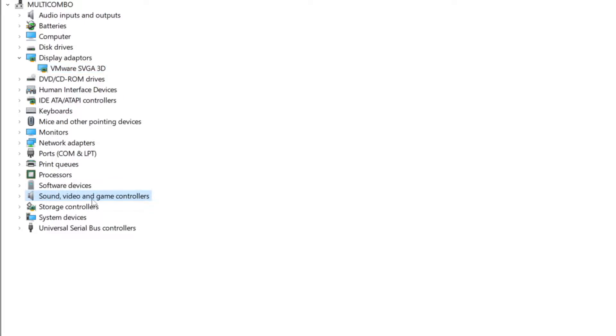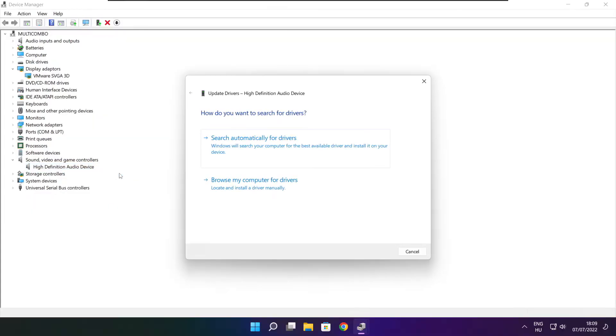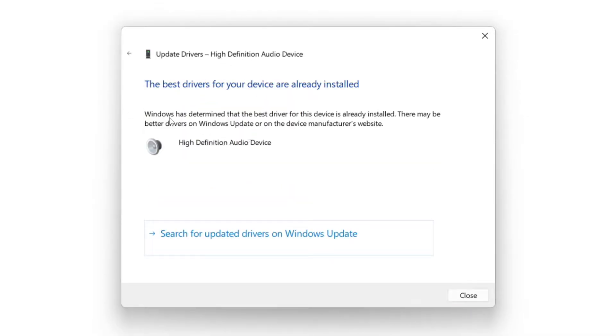Click Sound, Video, and Game Controllers. Select your audio device. Right-click and update driver. Search automatically for drivers. Wait. Installation complete and click close.